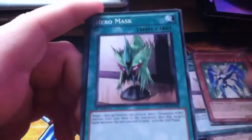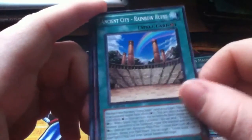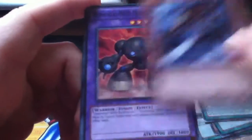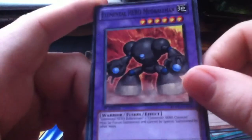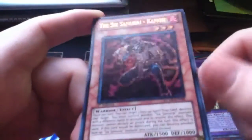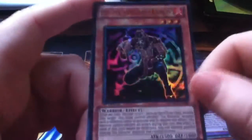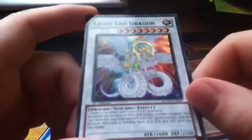There we go. Hero Mask again. Ancient Stay. Mazuke. Elemental Hero D.D. Survivor — nice. Another Six Samurai — nice. Light End Dragon, it's pretty nice.